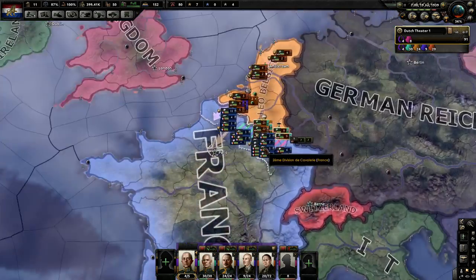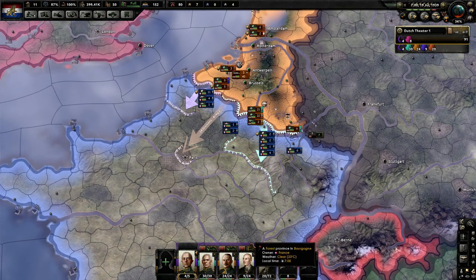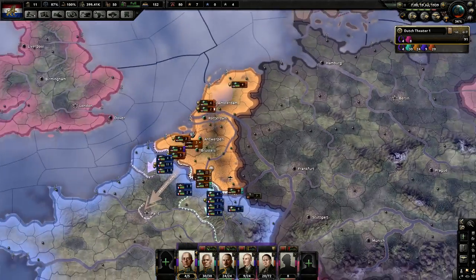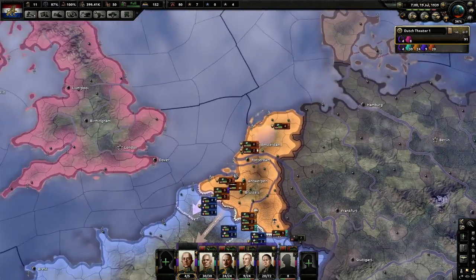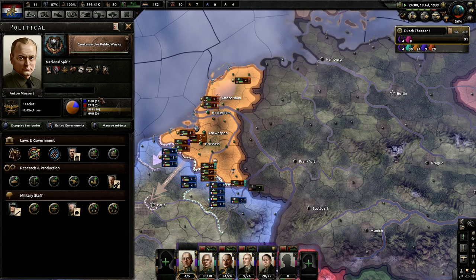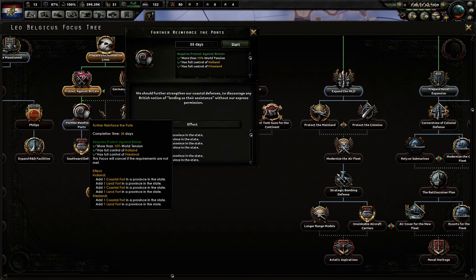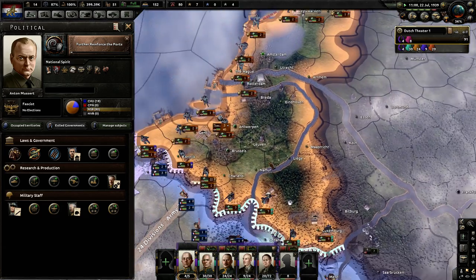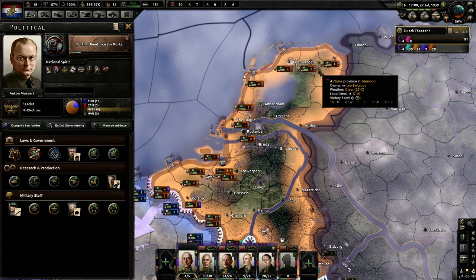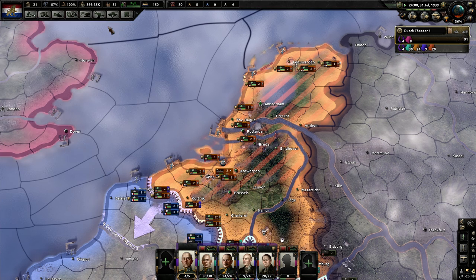Fingers crossed, here we go. They got 34 divisions against my 54 plus 9 — 63 divisions. Simple math favors me. It's July 1939 — Germany's definitely going to go for Poland. I'm pretty sure we're ready to go. They fire off like a naval attack almost immediately — the French and the English. So you need to be prepared. These guys need their entrenchment to be full in order to repulse that attack, and you need to have two guys up here.